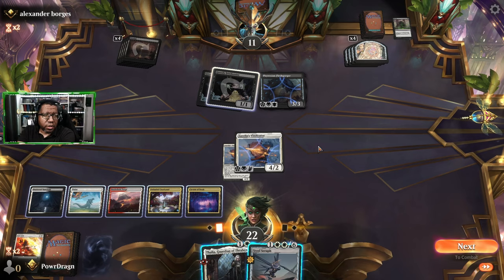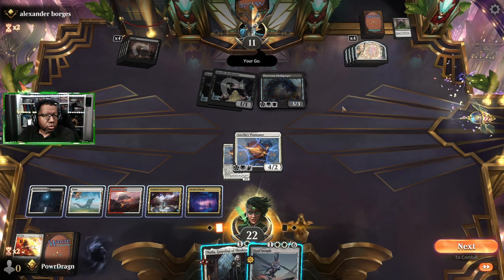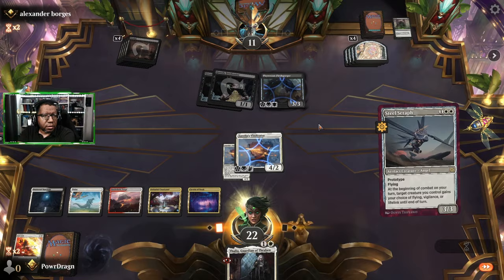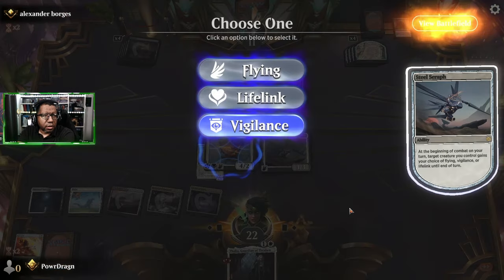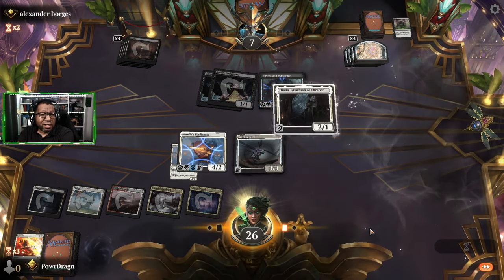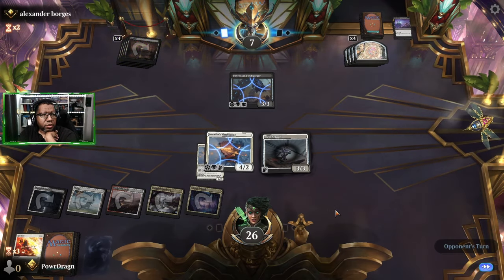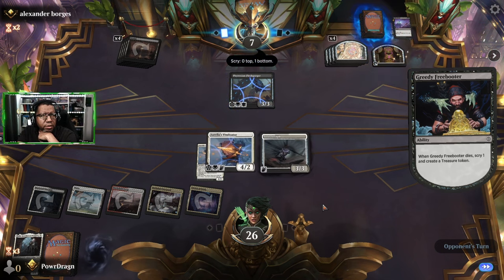Target a creature from your graveyard - let's get this. Opponent is at 11. I also love that this triggers when it leaves the battlefield, not even when it dies, so you're practically guaranteed to get what's under it. They play Duress - I have a Thalia. So the odds of losing our Vindicator here... okay that's fine, this turns into a bit more of a race than we want. We attack for four, they go to seven, gain three, go to ten. We attack for seven, they go to three.